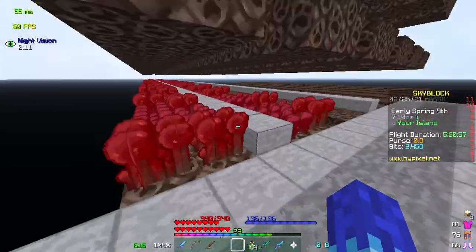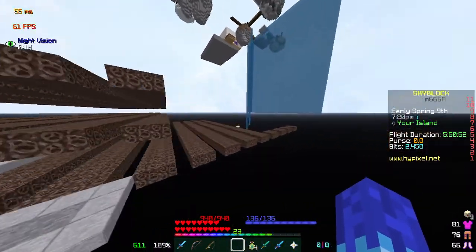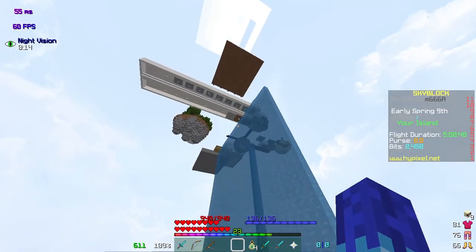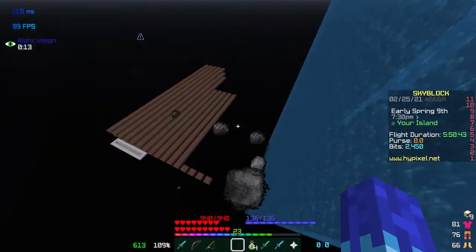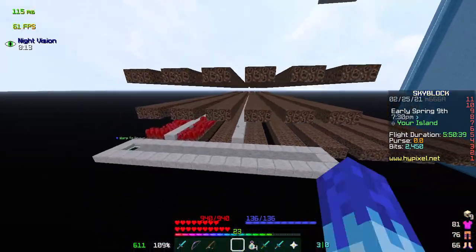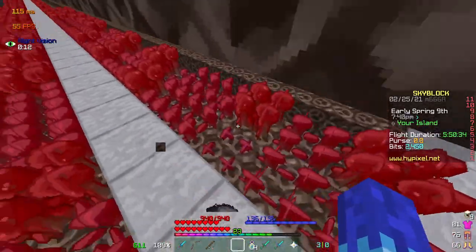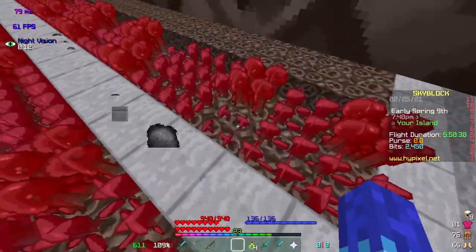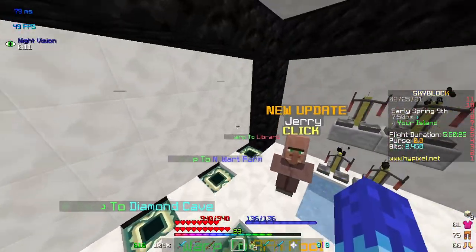Next up we have the very unfinished nether wart farm. I've still gotta make a few more levels. Also, when I was building the pumpkin farm, for some reason this wall of water will just never disappear. I might be making it bigger, but this is set up so you can stand on the slab and just run against it to farm all the nether wart. If you're in the right area you can actually farm both, but if you're on 1.12 it's much easier.